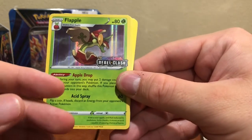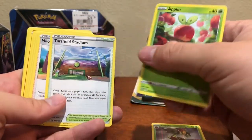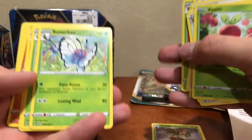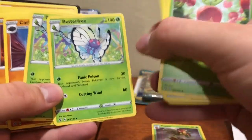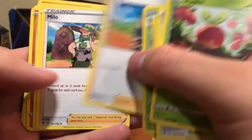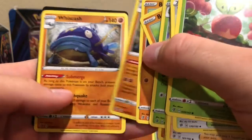Flapple — very neat. Let's see what else we got in here. Of course you're going to need Applin if you're going to have a Flapple. Turf Field Stadium, Milo, Dan — just a normal guy named Dan. Professor's Research, Caterpie, Metapod, Butterfree — this is technically a rare card, very neat to get that. Corphish, Rolycoly, Quick Ball, Hop, another Milo, another Dan — just because you need more than one Dan. Barboach and a Whiscash, which is also a rare card, plus the code card.